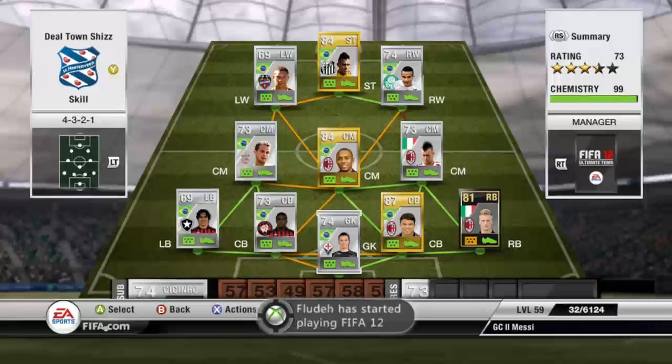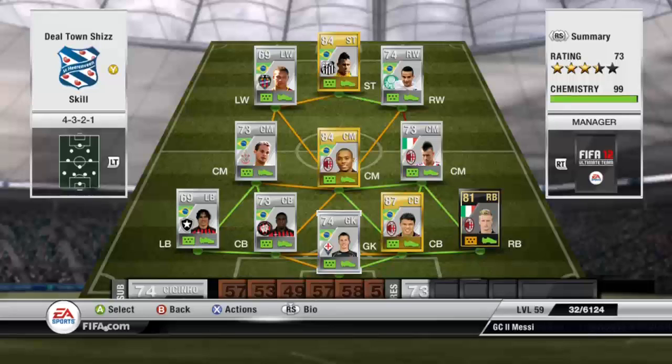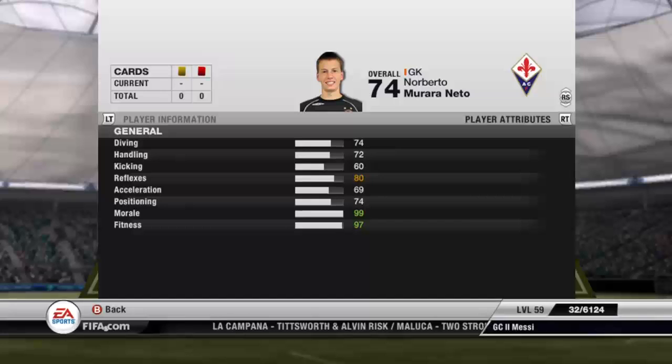Starting off overall, it's a 4-3-2 formation. It's a solid squad all around and it's got a lot of pace in it. Starting off in goal we have Neto from Fiorentina in Serie A. He's 6'3, he's got some really nice stats for a silver goalkeeper — all around solid. His kicking is apparently only 60 but he's got a really good kick on him which I'm quite confused about. He's a good goalkeeper and he's not actually expensive either.